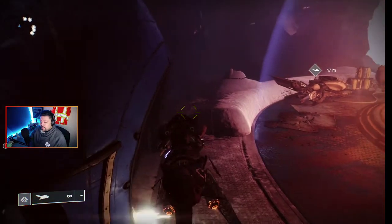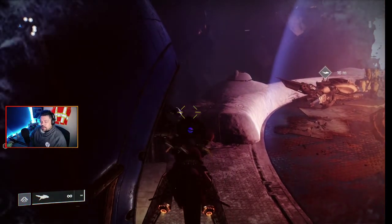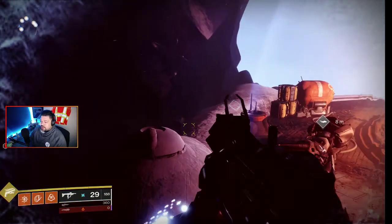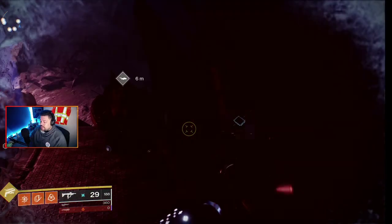Move it by the door, place it closer to the door. As you can see, I'm getting frostbite, so I clearly don't have the frostbite glitch. Gotta wait for it to kill me, though, because I don't have a rocket.